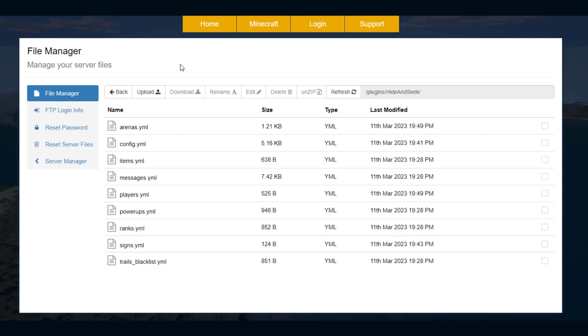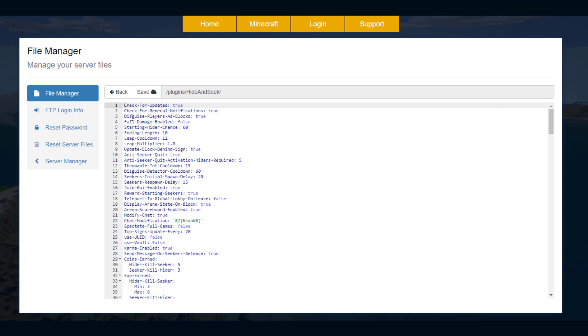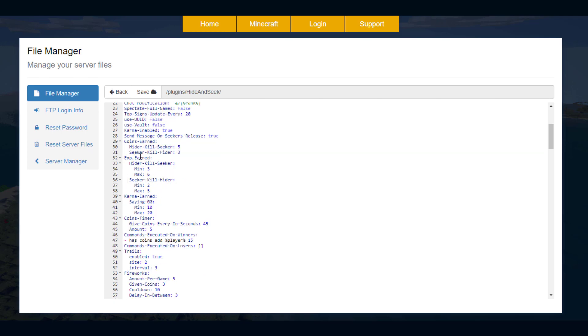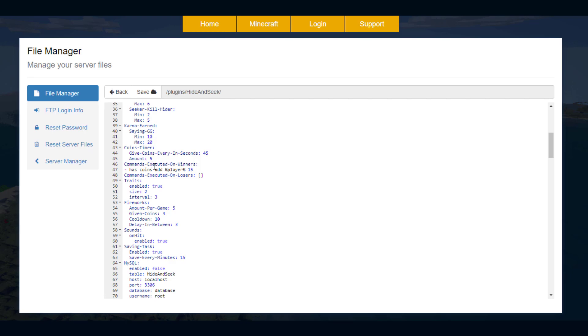Here we are in the Hide and Seek folder — there is a ton of YML files. Going into the main config, you can change things like disguising players as blocks (true/false), full damage (yes/no), and the initial chance to be a Hider, which is 60% by default. Scrolling down, the join GUI is enabled, reward starting seek is true, and you can customize points for a Hider kill as a Seeker or a Seeker kill as a Hider, plus XP and karma earned.